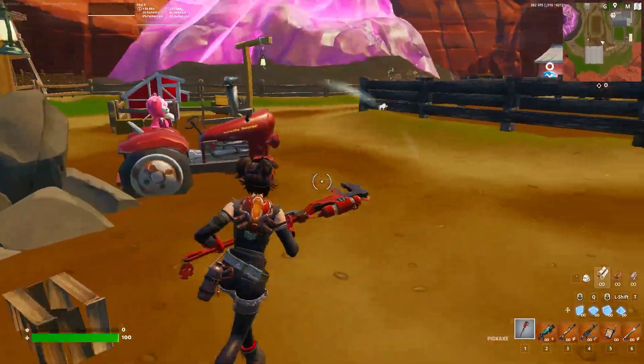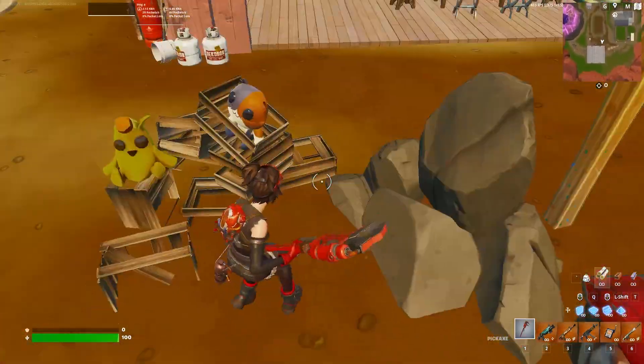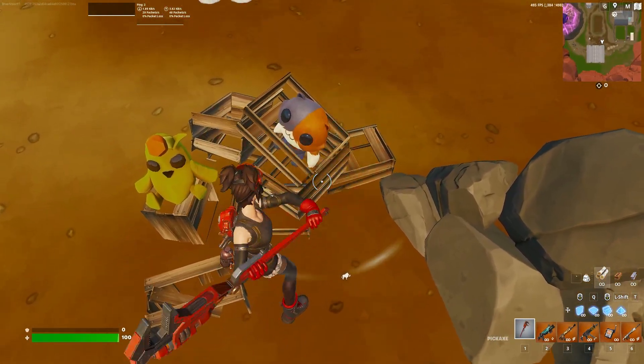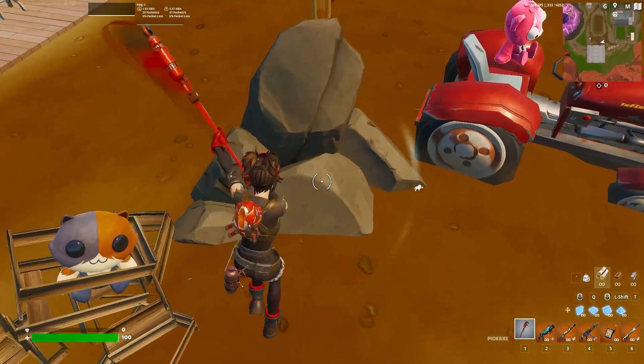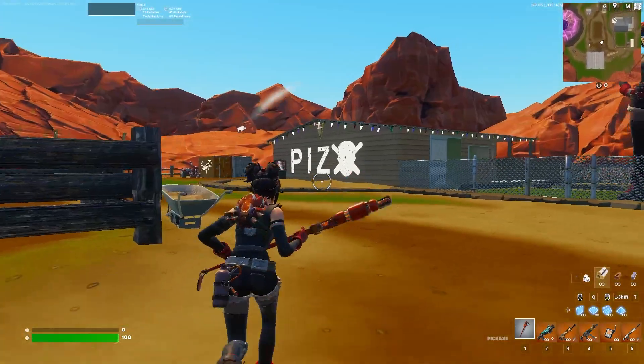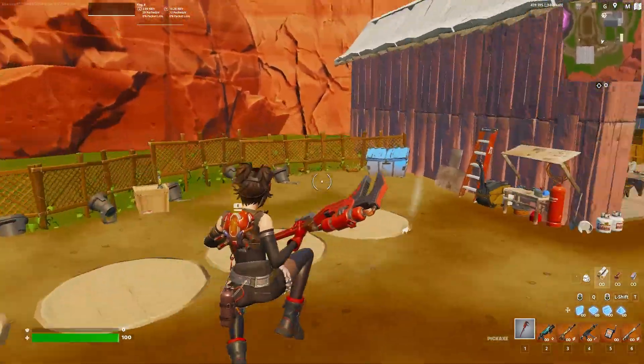Yes guys, this is awesome. Shout-out to Piso for such a phenomenal map. The impact is red, it's like a fire red. This is actually a really cool pickaxe that I actually see myself using.